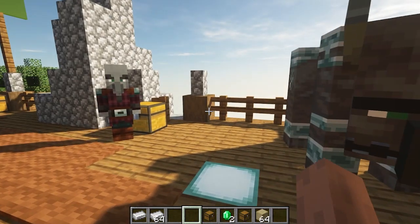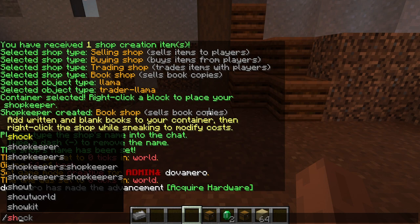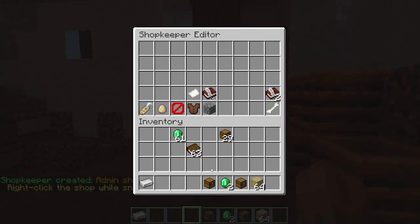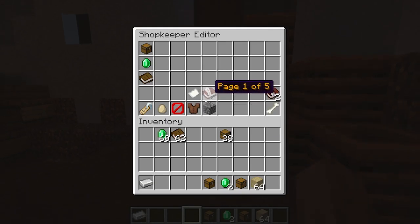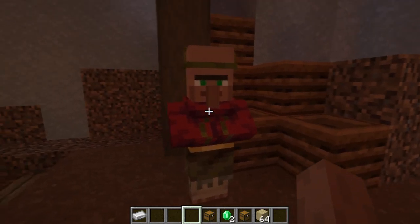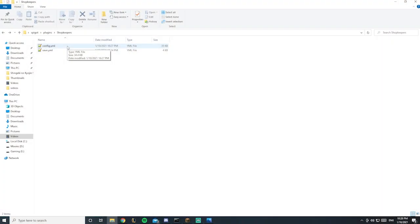For the admin shop — the big boy — in order to spawn one you type slash shopkeeper. Open the admin shop and you can add any item for any price you want. For example, I have a chest — I could add an emerald and a book as the price. You can configure it just like the rest of the shops and play with it freely.